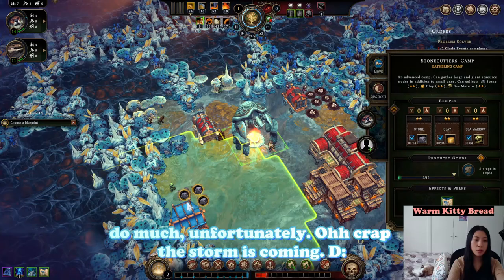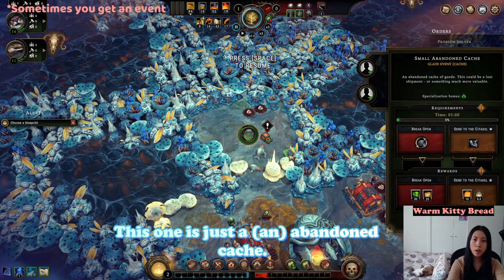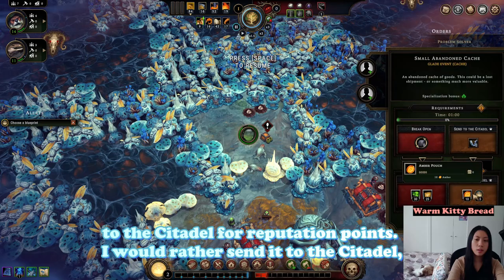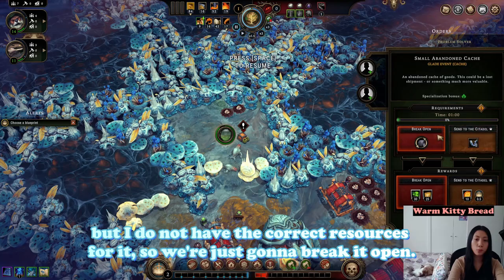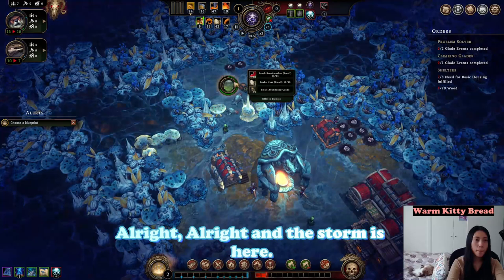The storm is coming. Do we have housing for everyone? Yes, we do. Every time you open up a glade you get an event. This one is just an abandoned cache — you can either break it open, which uses resources, or you can send it to the citadel for reputation points. I would rather send it to the citadel, but I don't have the correct resources for it, so we're just going to break it open.